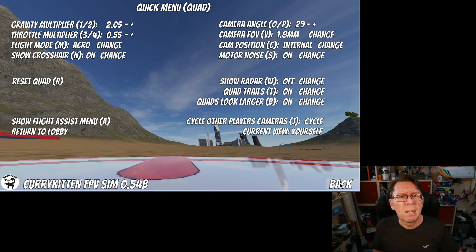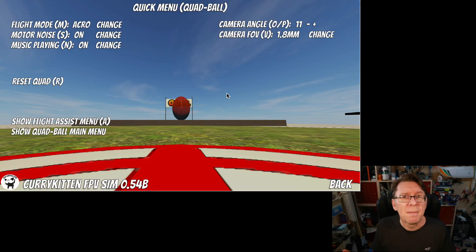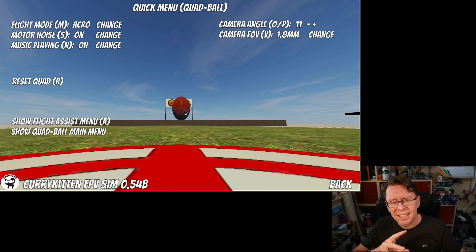Because of the quick menu, we can now have a completely keyboardless environment. It's in the game mode as well — within the game there's a lot less going on. We can change the flight mode, camera angle, camera FOV, motor noise, whether music's playing or not, and access the various menus. So all similar. Seems like a small change, and kind of is.